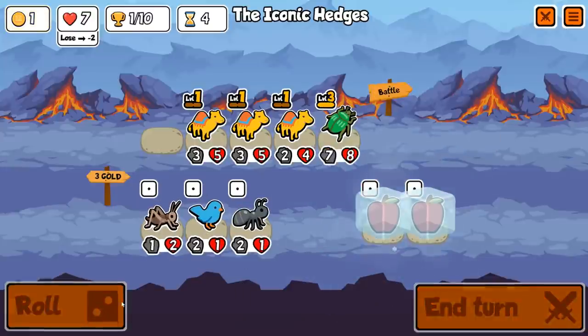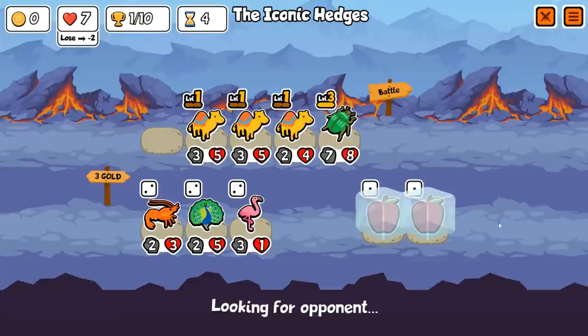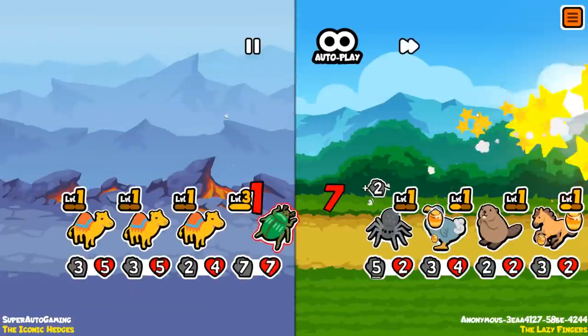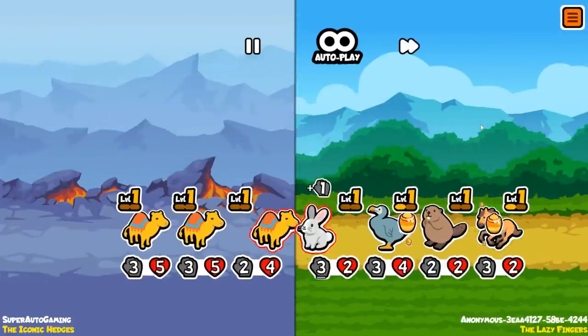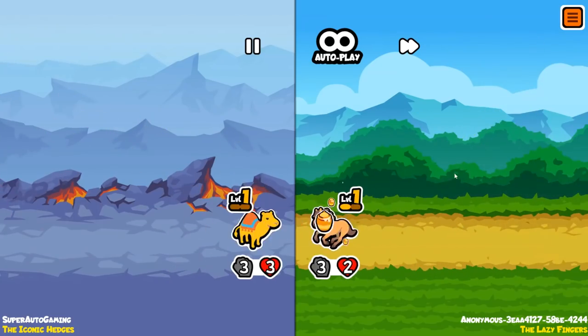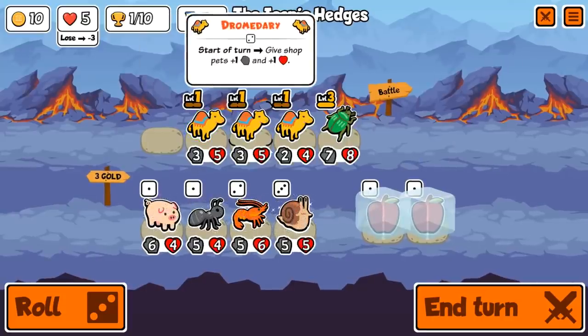On tier 2 we're not freezing anything — we're looking for a tier 3 or tier 4 unit. I think about freezing the peacock but it's not the new peacock, so it's not good enough. By the way, this is on the live version. Dromedary-beetle is really really good, probably too good.